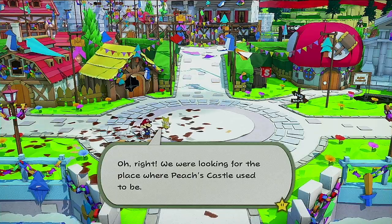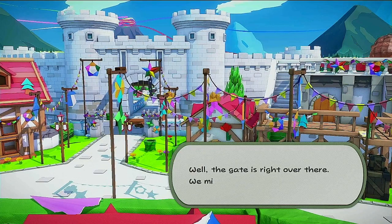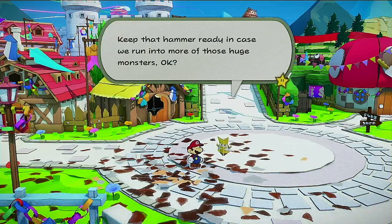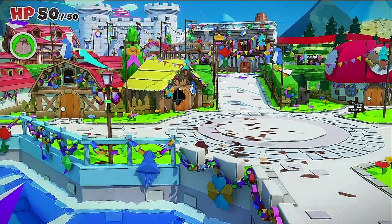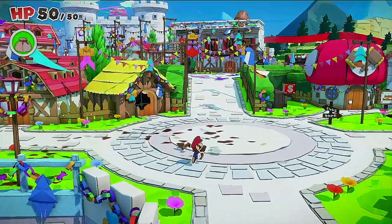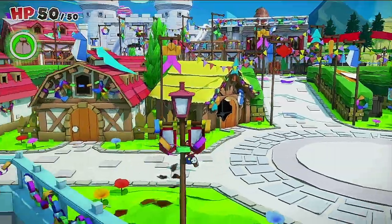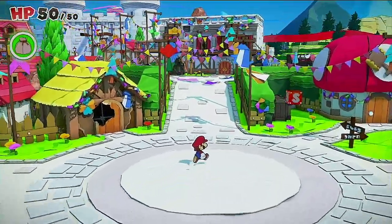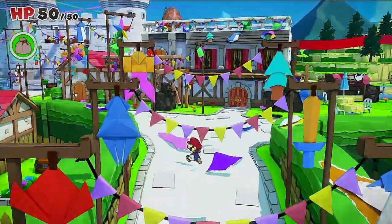Oh right — we were looking for the place where Peach's castle used to be. Well, the gate is right over there. We might as well check it out. Keep that hammer ready in case we run into more of those huge monsters. And of course we'll grab the confetti released from that too. I'll kind of leave this place as is right now — we're not 100% through the game.